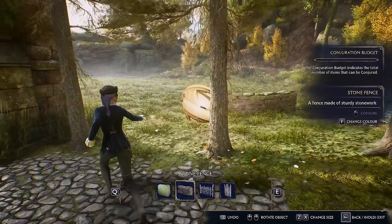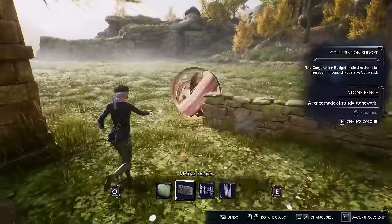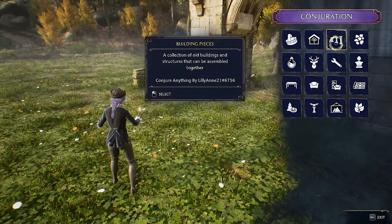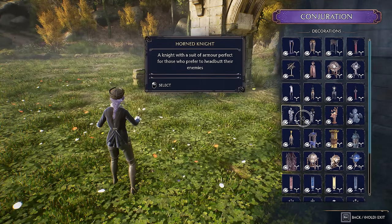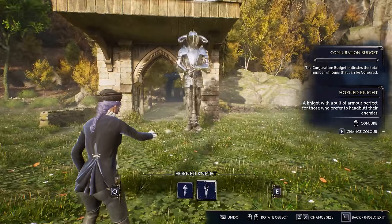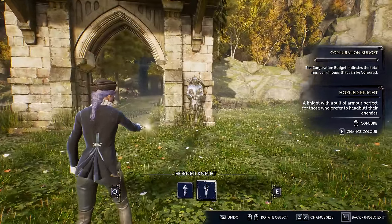Another tip that helped me is framing areas with fencing, similar to the paths. Once you place it you can kind of start building around it or inside of it, and it gives you a better idea of where you want things. I found that after I placed so many things down it would actually give me more ideas.